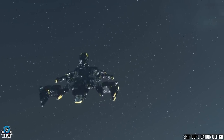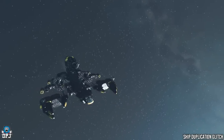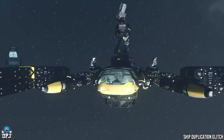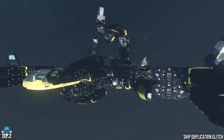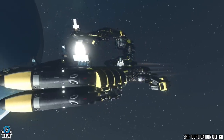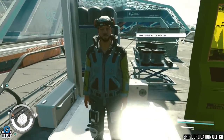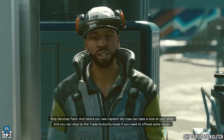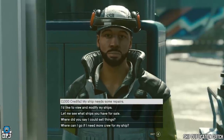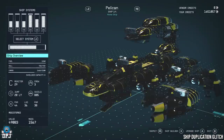We'll start with the ship duplication glitch. What this does is it allows you to duplicate any ship you have. The only negative is it overwrites your next in line ship. But this can be used to duplicate a ship you created if you want to branch off from it but keep the original. You can also use this to sell expensive ships to make tons of money. Come to any ship service technician, and I definitely recommend creating a manual save before you do this. Speak to the ship tech and go into your ship modifier.